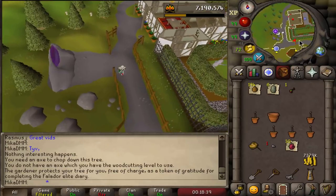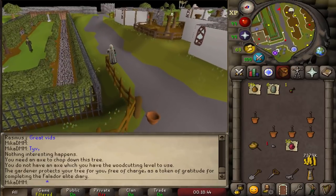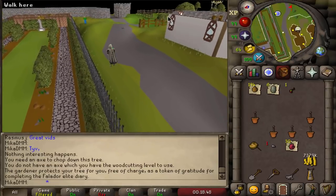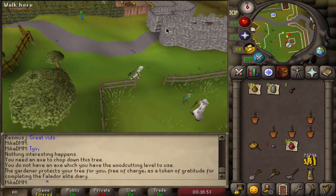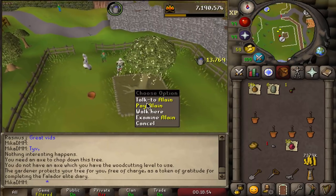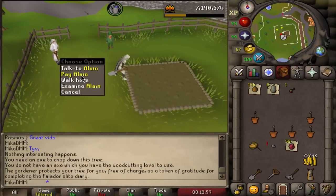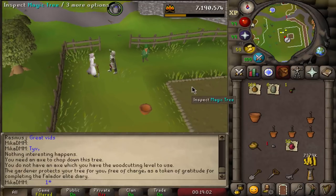Now we go to Taverly. The construction cape comes in handy here, but you can also teleport to a house in Taverly or use a redirection scroll on a house tablet. We run to the Taverly tree patch, check the health on the magic tree, pay the farmer, use the sapling on the soil, pay again, and then teleport to Varrock.